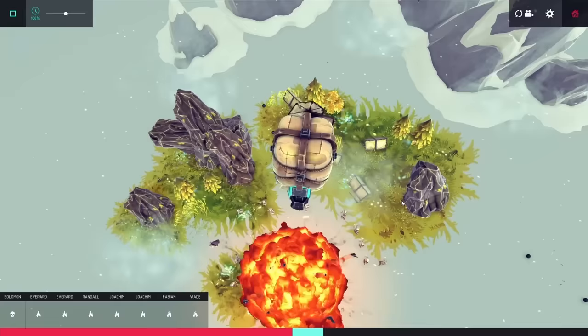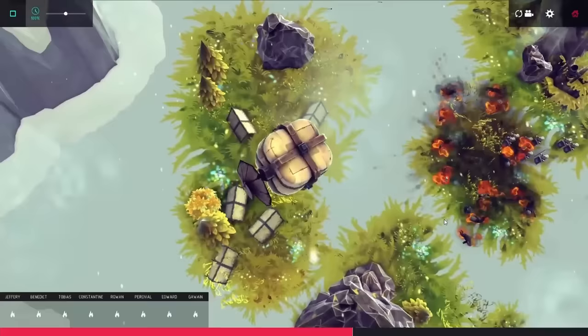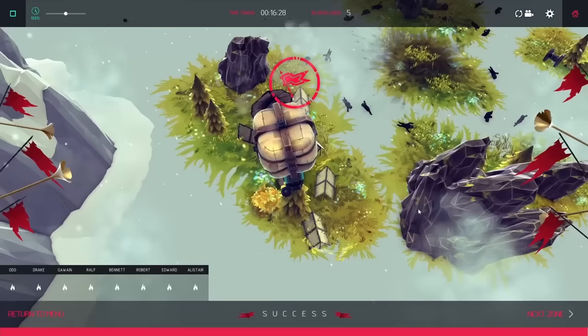I tried dropping the bomb on them, and that did a bit more damage. I dropped the bombs on the tents but didn't make much progress. So one last time I dropped the bomb on the archers, and as the other guys were coming in they just happened to catch on fire — this was just enough damage to beat the level.